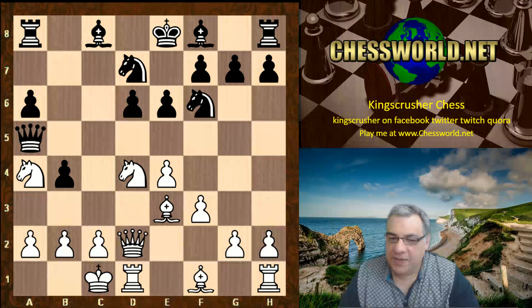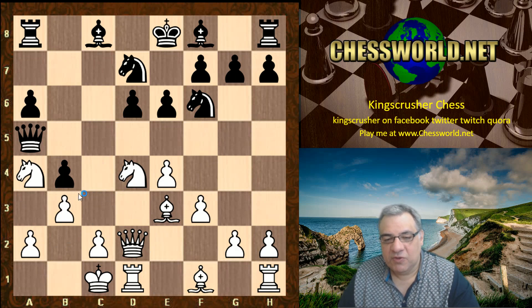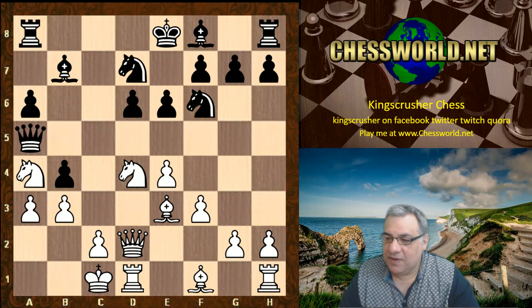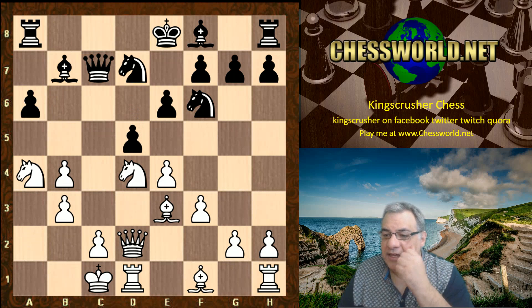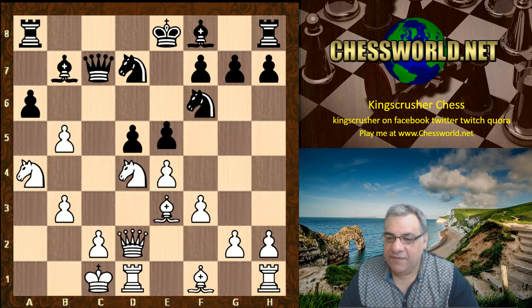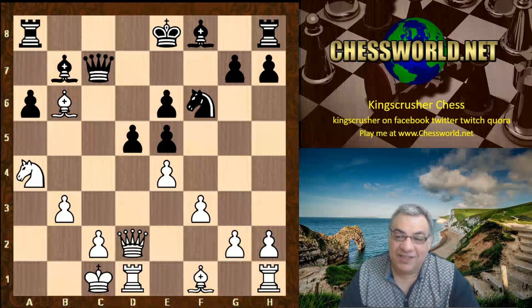Qa5, b3. Now this pawn is pinned and white is usually going for a3 here. It seems a bit counterintuitive — if white's castled over here, does he want to move these pawns? But this is very theoretical. a3, Queen drops back, white takes that pawn, d5. Now here there are a few games with b5; for example e5, b6, Nxe6.